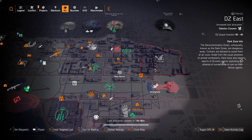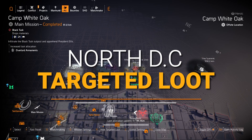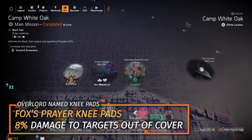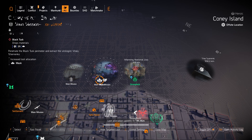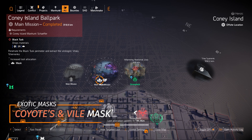Moving to the north side — at Camp White Oak we got Overlord Ornaments. What you could farm for today is the Fox's Prayer kneepads with 8% damage to targets out of cover; that's multiplicative damage, the best type in the game, and it's well worth running with or without a rifle build. Next up, at Coney Island Ballpark there are two exotic masks: the DPS one is Coyote's Mask, and the status effect one is the Vile Mask, which pairs great with an Eclipse Protocol build.